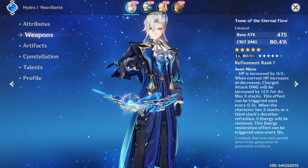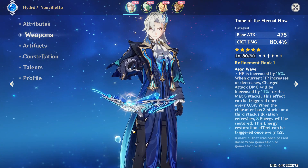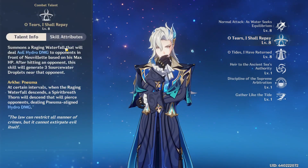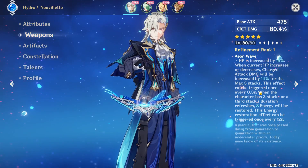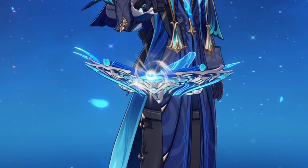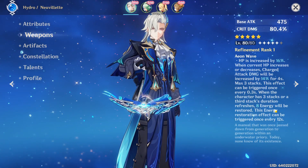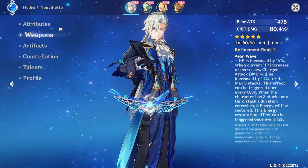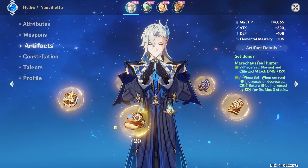He scales off of HP mostly, and when his HP increases or decreases his charge attack damage will be increased by 14 percent — amazing because he consumes some HP for more damage. That goes up to max three stacks, so that's about 42 percent more charge attack damage. When the character has three stacks or the third stack duration refreshes, energy will be restored, which will be pretty decent for a couple other catalyst users like Wanderer.